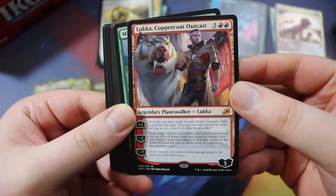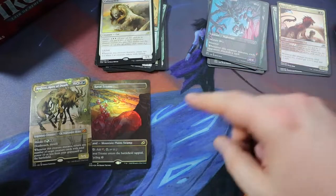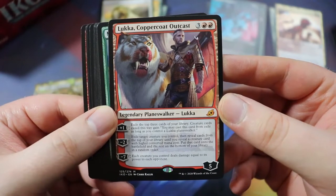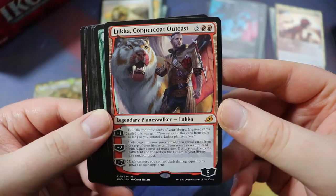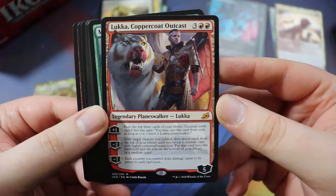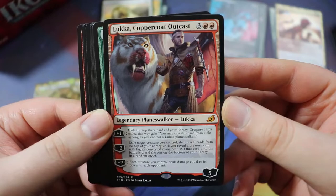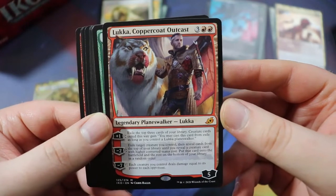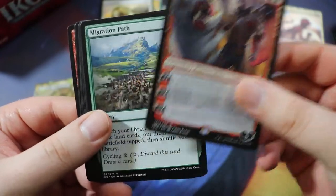We got Lukka, Coppercoat Outcast — very nice. I got one in another box I opened. He's actually really good, definitely worth considering even though we're not playing red right now. He's a planeswalker, five-drop, three of any double red. Five loyalty. Plus one: exile the top three cards of your library — creature cards exiled this way you may cast from exile as long as you control a Lukka planeswalker. Minus two: exile target creature you control, then reveal cards from the top of your deck until you reveal a creature with higher converted mana cost, put it onto the battlefield. Minus seven: each creature you control deals damage equal to its power to each opponent.